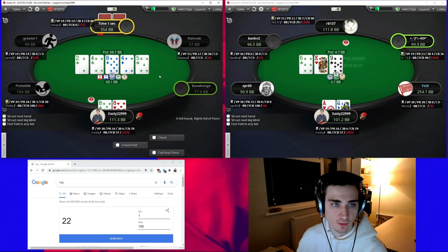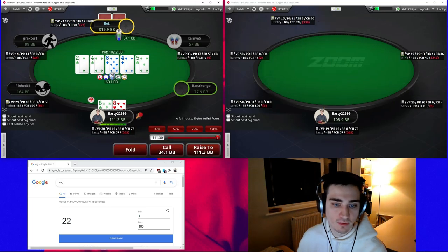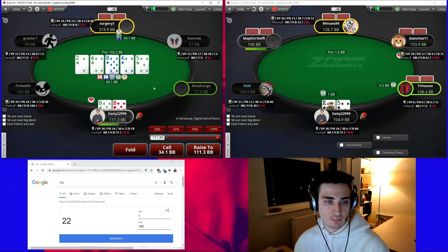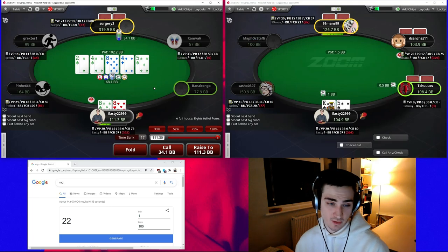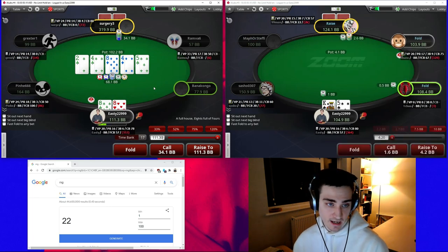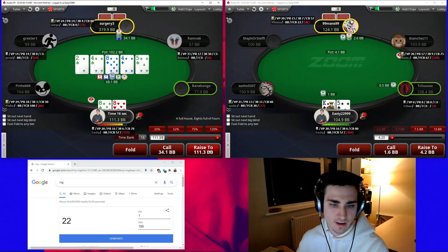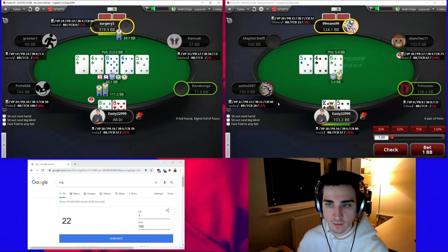His overpairs are going to have a hard time folding on the river if he checks and I decide to bet. I can have some flushes too, but he did bet pot on the turn, so I should be folding a lot of my flush draws on a paired board. He may feel comfortable betting with overpairs as well, and we have a very easy jam. If we get called it's going to be by pocket aces — his best cooldown is overpairs with the club. So we'll go all in.